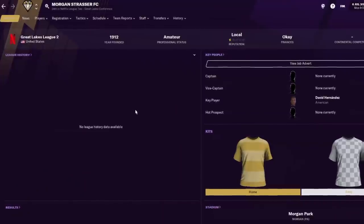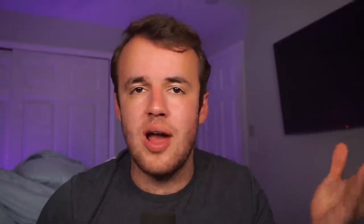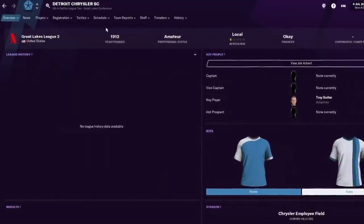But perhaps that's not your style. We also have very old clubs that won the U.S. Open Cup — like a club that hasn't existed for almost 100 years: Morgan Strasser, who won the U.S. Open Cup in 1920. They've been revived. The Chrysler Workers Union in Detroit had a club founded in 1912. They're here, and you can guide that former Workers Union club all the way to the top, preserving your love of history. The United States was pretty good back then — finished third in the World Cup in 1934.